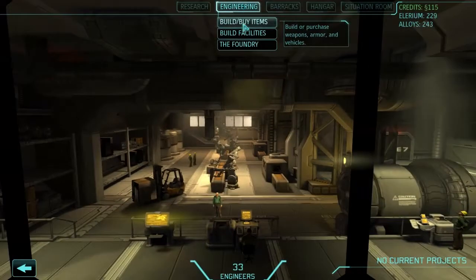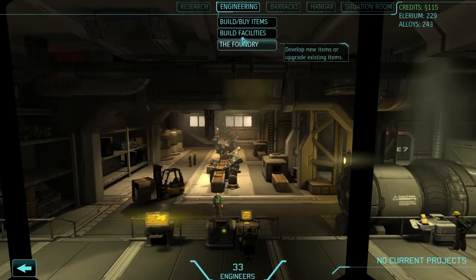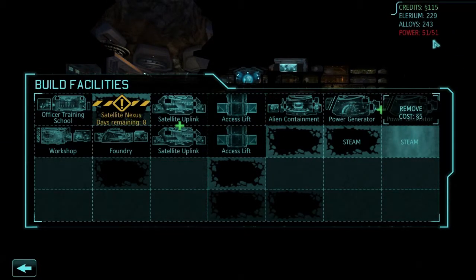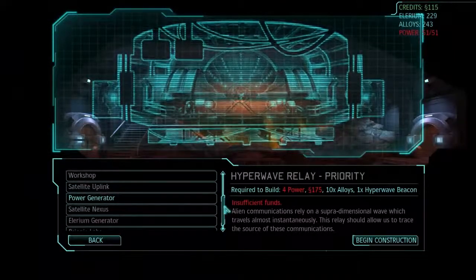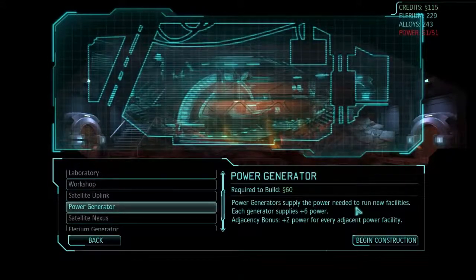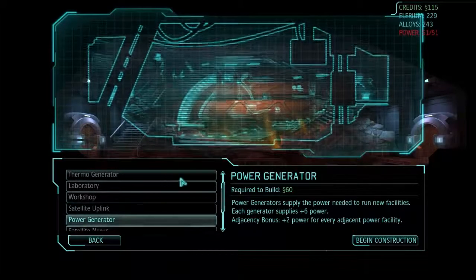Let's go over to engineering. The problem was we were waiting on power, which we were waiting for this to get excavated, but it looks like it has indeed been excavated. So let's have a look and see what we need. Do we not have steam power generation? Power generator supplies plus six, plus two power for every adjacent power facility. The thermo generator - there we go, this is what we need.